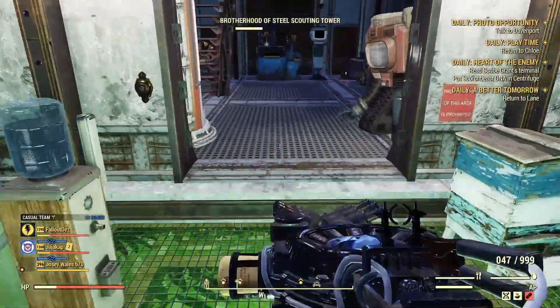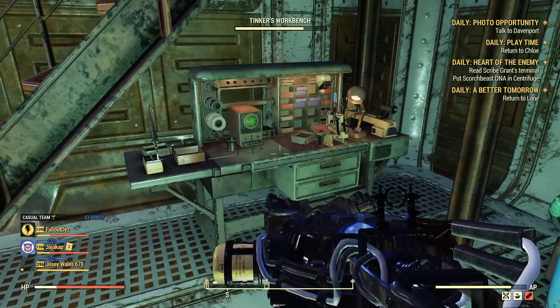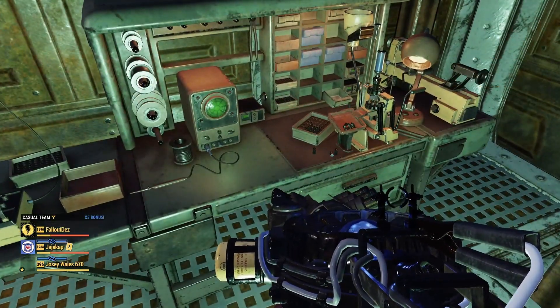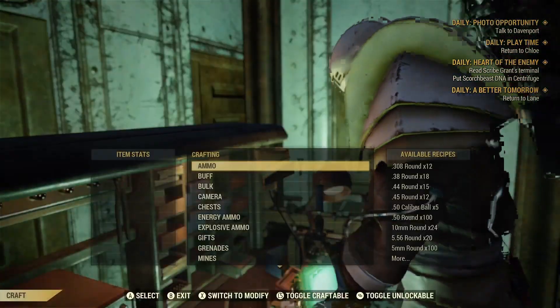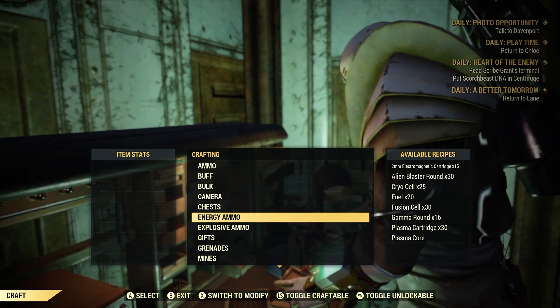The way that we get ammo, we can either pick it up or we can craft it. The way to craft it is on the Tinker's workbench. And what we've got here is ammo, energy ammo, and explosive ammo.